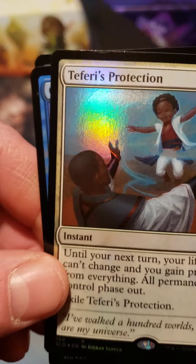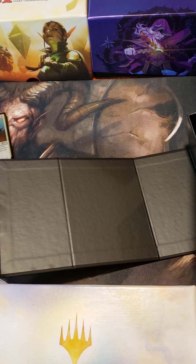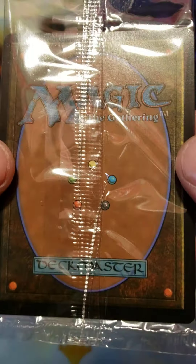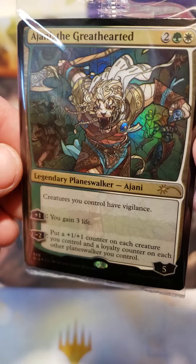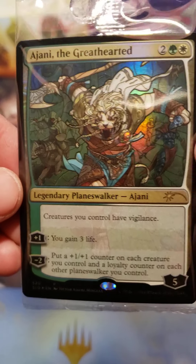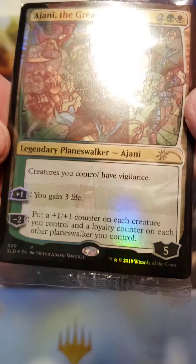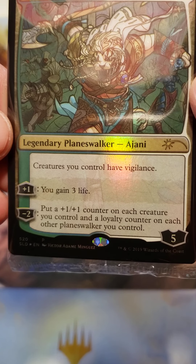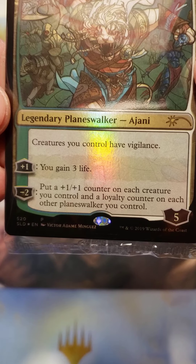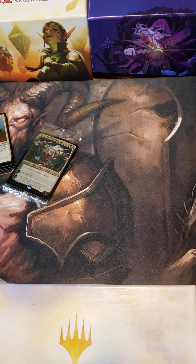There's still another card — the surprise card. We like to save those for last. Ajani the Greathearted. That's one of my favorite artworks for the stained glass. Two generic, green, and a white. Legendary Planeswalker — Ajani. Creatures you control have vigilance. Plus one: you gain three life. Minus two: put a +1/+1 counter on each creature you control, and a loyalty counter on each other Planeswalker you control. Wow, that's something.